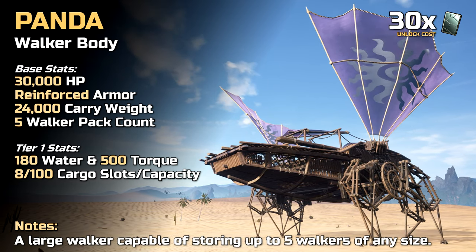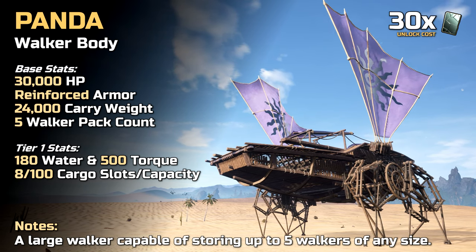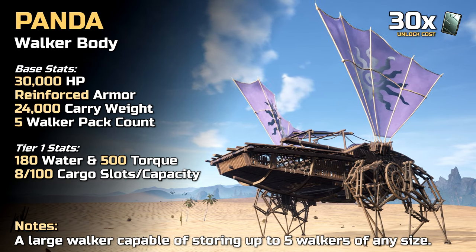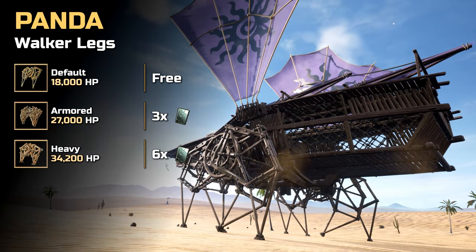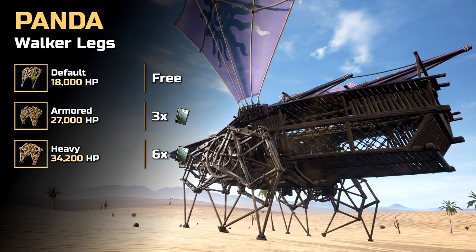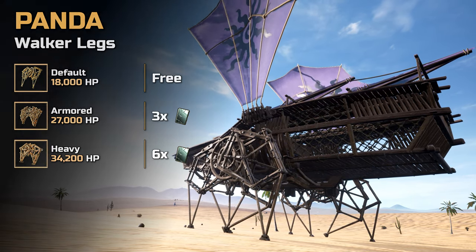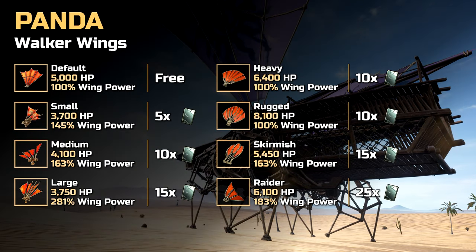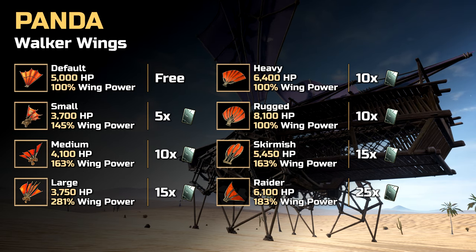While we will only show you the requirements for building a walker with default legs and wings, we will give you an overview of all available upgrade options and the associated unlock costs. In addition to the default legs, the panda can be upgraded with armored and heavy legs. Furthermore, there are 7 different options when it comes to upgrades for the panda's wings.